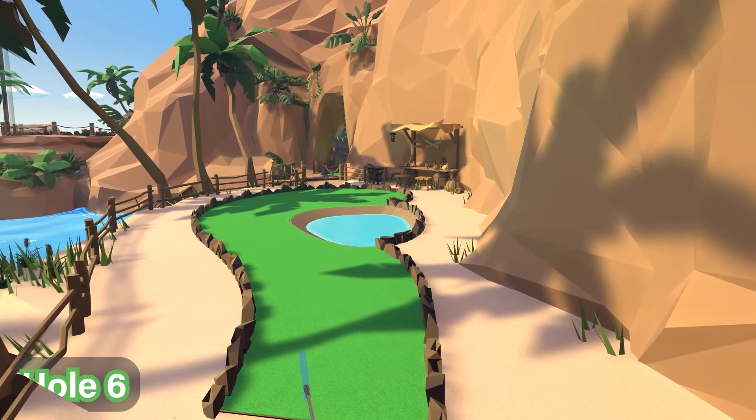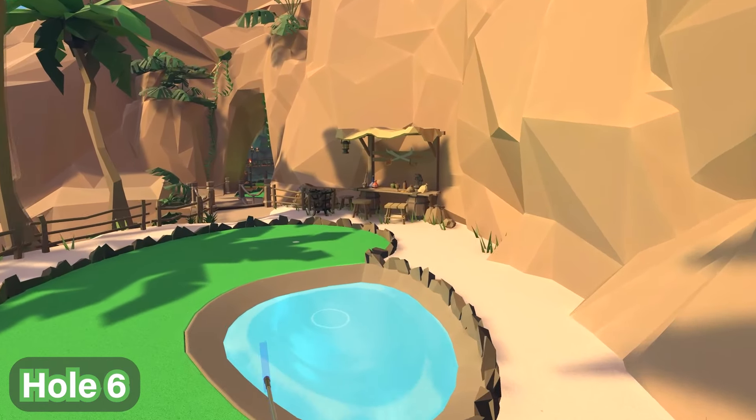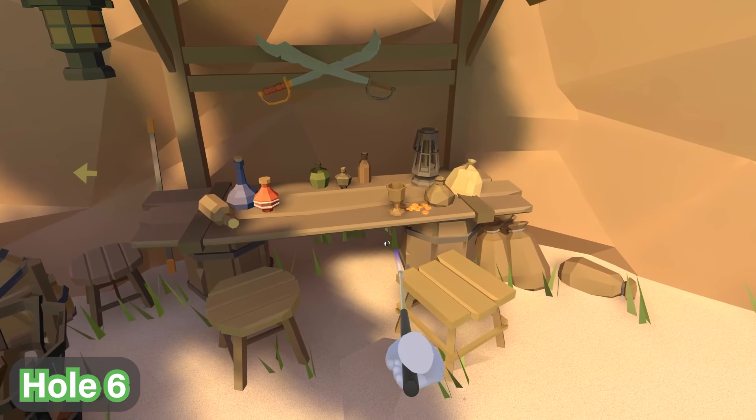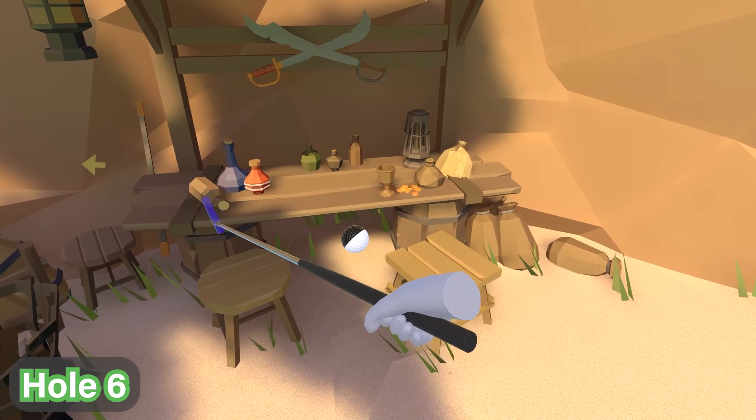At hole number six, you're going to head to the table at the back right, and you'll see by the barrel that is the leg on the right-hand side — you'll find the ball behind it and you can go ahead and pull it up just like this.